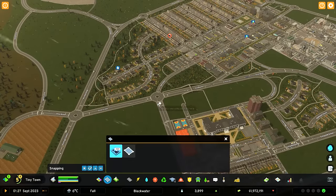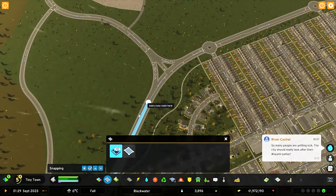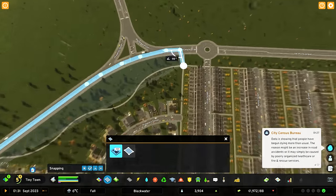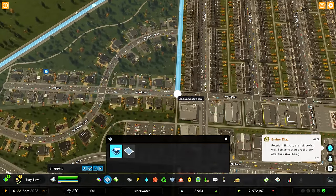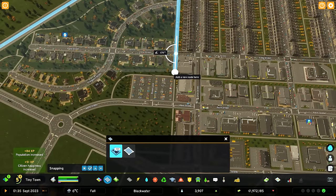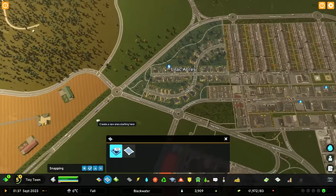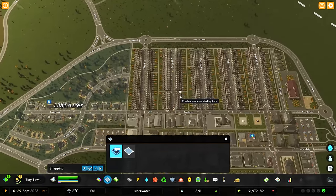So we have the district creation area tool. The very first one would be simple enough — we can pop it in the center of the roads and just make a little district here for the small suburban area we have. I'll just bring this down and follow the roads out. And that'll be our first little district — Lilac Acres. That's kind of nice. We can maybe rename these in the future.